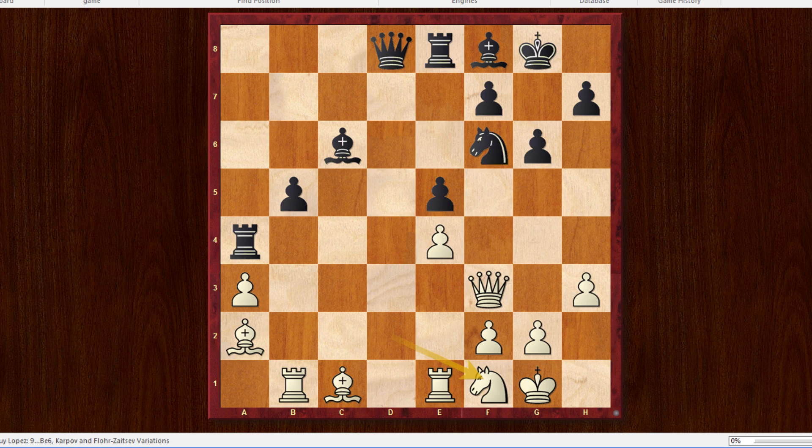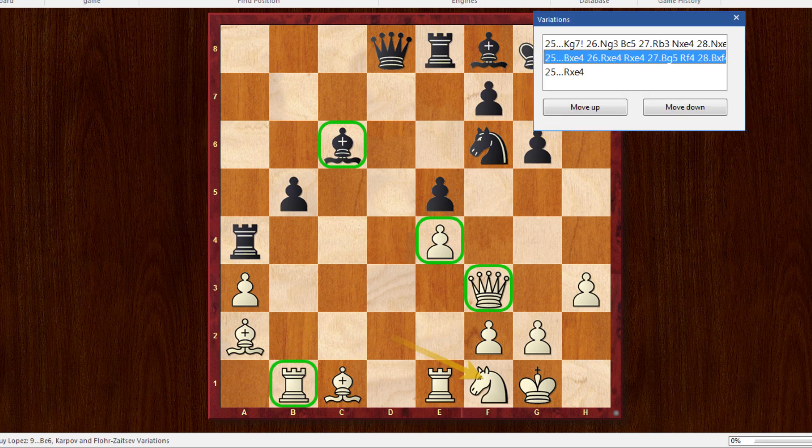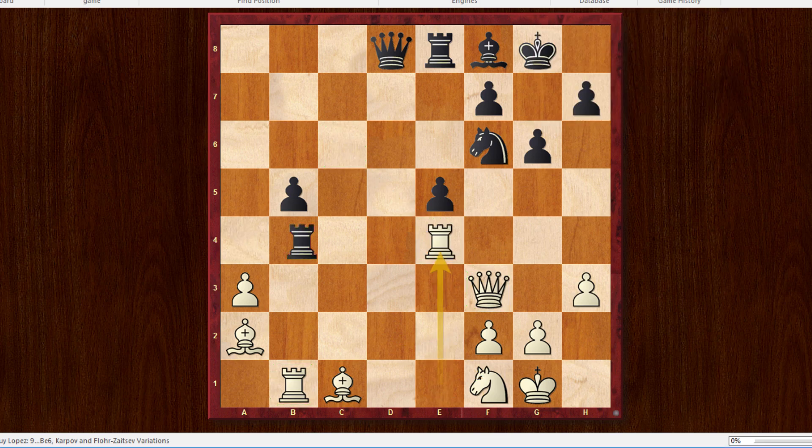Topolov opted for Knight to f1 — when I first saw that move I thought, wow, that's a really in-your-face type of move. It's especially surprising because the bishop is able to take the e4 pawn, hitting the queen and also the rook on b1. In this position it would have made a lot of sense to take on e4 — Bishop takes e4, Rook takes e4, Rook takes e4. But the tactical point was to play Bishop g5, pinning the f6 knight to the queen. Black is actually able to just give the material back, which is an important tool when defending.